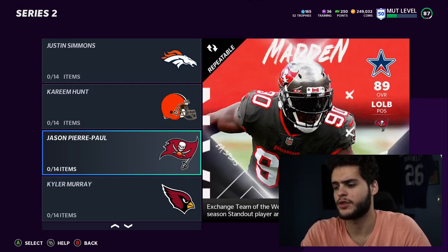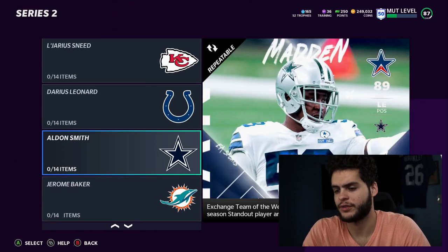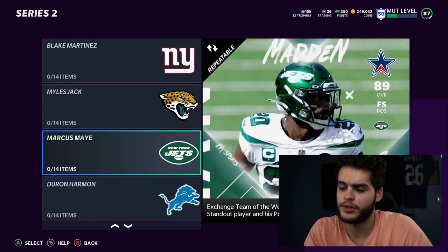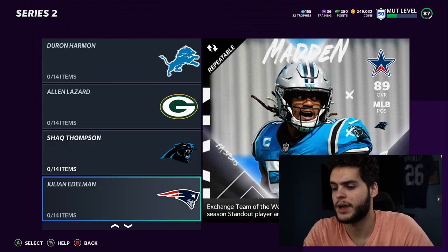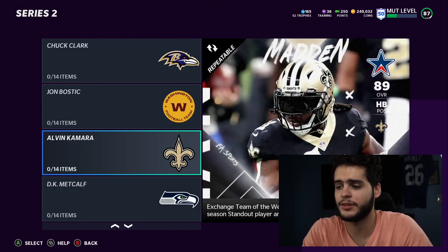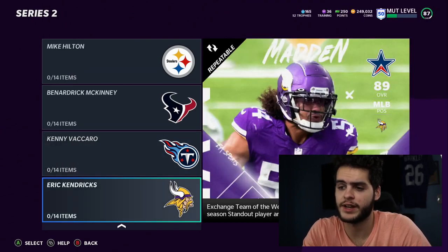Jason Pierre-Paul for the Buccaneers, Kyler Murray for the Cardinals — super cool. Austin Eckler for the Chargers, LeJerry Sneed for the Chiefs, Darius Leonard for the Colts, Aldon Smith for the Cowboys, Jerome Baker for the Dolphins, Brandon Graham for the Eagles, Calvin Ridley for the Falcons, Fred Warner for the Niners, Blake Martinez for the Giants, Miles Jack for the Jaguars, Marcus May for the Jets, Daron Harmon for the Lions, Alan Lazard for the Packers, Jack Thompson for the Panthers, Julian Edelman for the Pats, Derek Carr for the Raiders, John Johnson for the Rams, Chuck Clark for the Ravens, Alvin Kamara for the Saints, DK Metcalf for the Seahawks, Mike Hilton for the Steelers, Ben McKinney for the Texans, Kenny Vaccaro for the Titans, and Eric Hendricks for the Vikings.